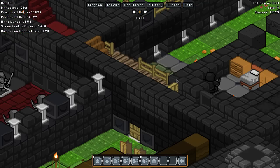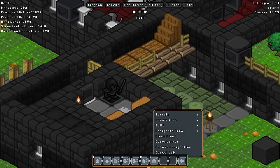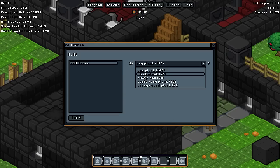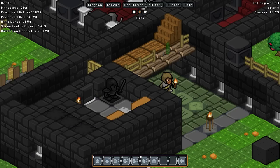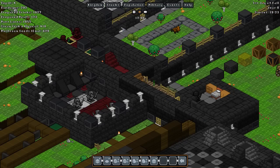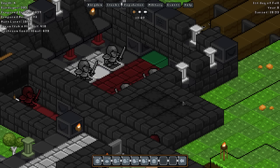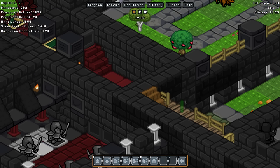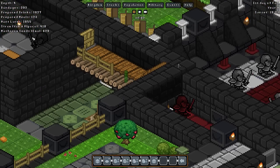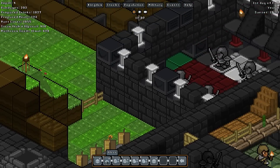How does that look? It doesn't look too bad. We'll continue with that. Let's get ourselves a rail fence made of birch, and we'll place that there. That brings us out on top up here. I'm going to let them finish off building those for now. How are we going to set all this up? This is a wall obviously, but are we going to continue this? I think we will.